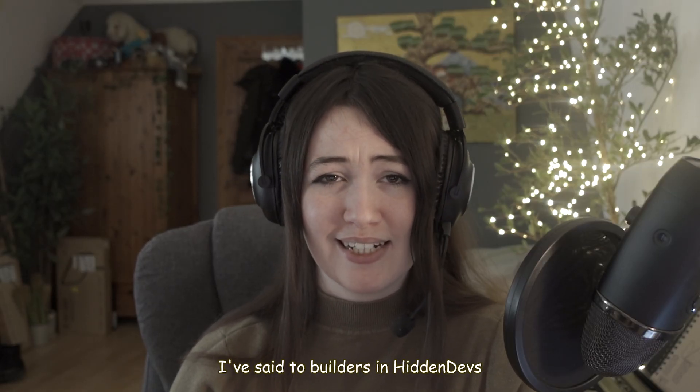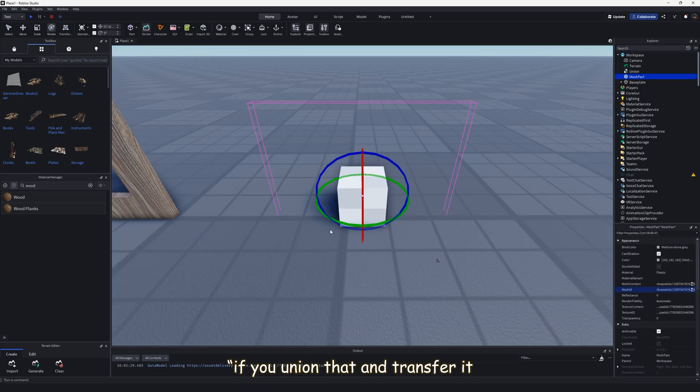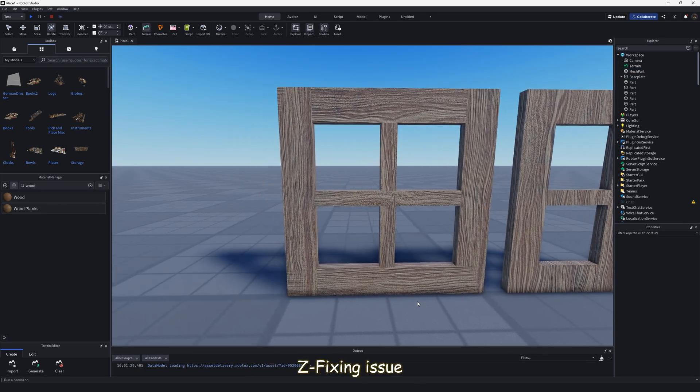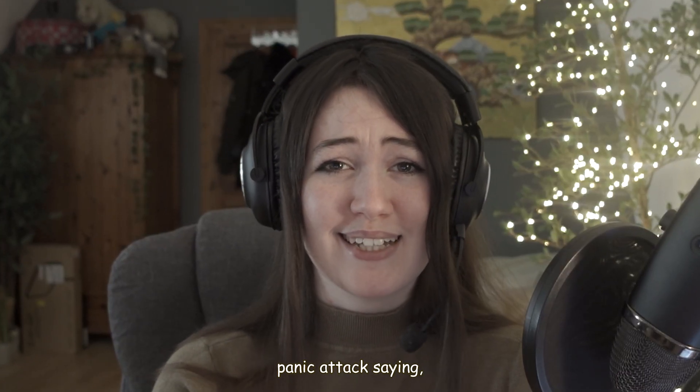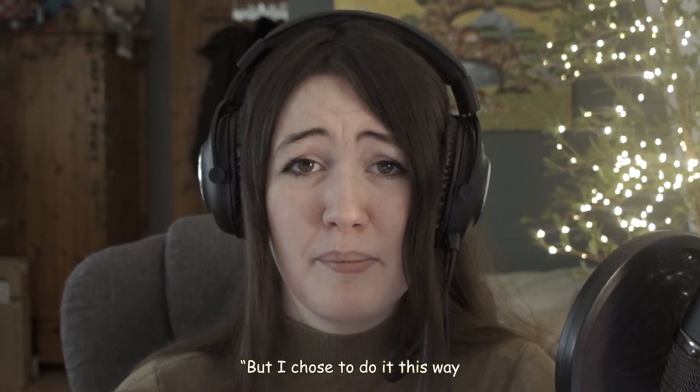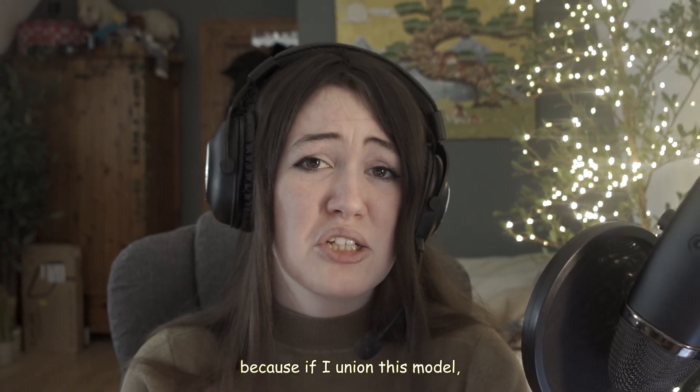The amount of times I've said to builders in Hidden Devs: 'If you union that and transfer it to a mesh it'll fix your Z-fighting issue while maintaining the scale of your parts' — and then they've had an absolute panic attack, saying 'Yeah, yeah, I knew that, but I chose to do it this way because if I union this model my game will explode and corrupt.'